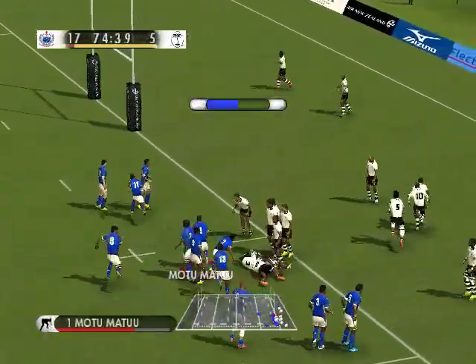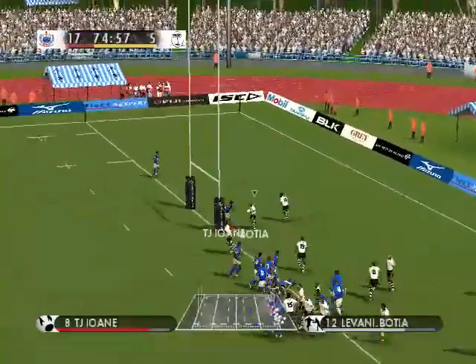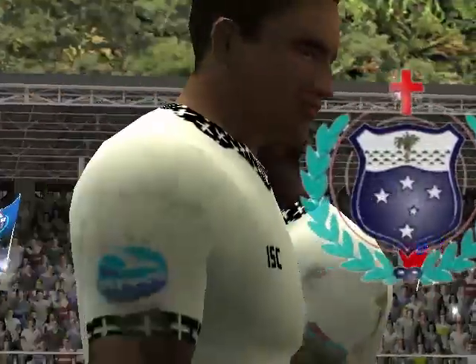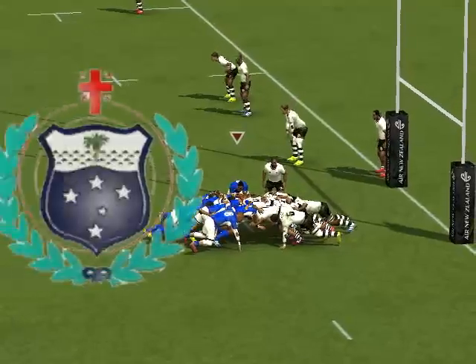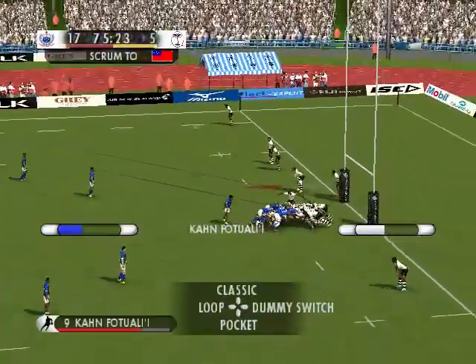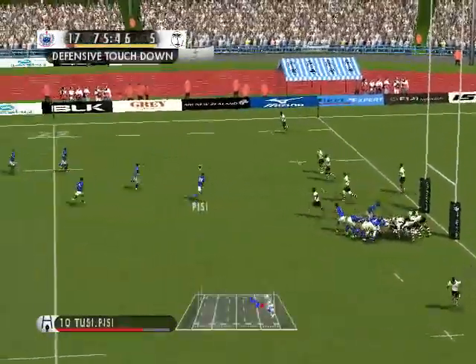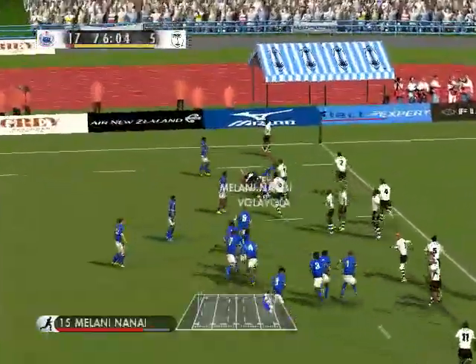That goal tackle. There it is. Quickly away. Good attacking position. It's a five metre scrum. Touchdown in his own in-goal area. Five metre scrum. This is just where they want to be. Scrum down in the opposition 22. And they've won their own ball. Spins it. Big hit. Oh, picked up.